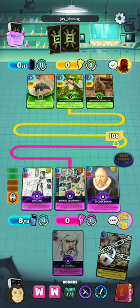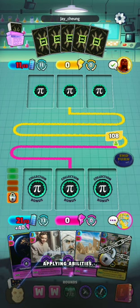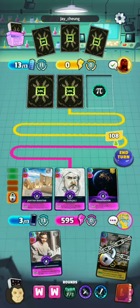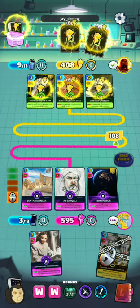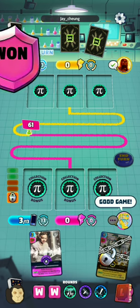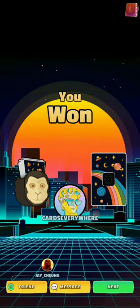Terminator is nice and cheap now — play the Jantar and the Owl for 595, and it looks like that was enough. As you can see, we can definitely beat out the marsupials this week and the deck only gets stronger from there. I hope you enjoyed — if you did, leave a like and comment, let me know what you think of the deck, and I'll catch you next time. Cards Everywhere, out.